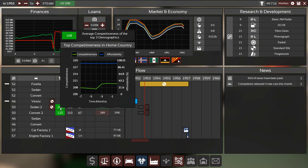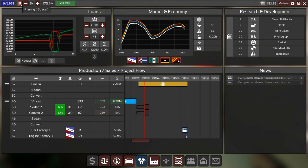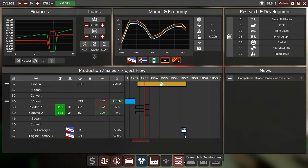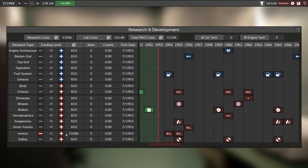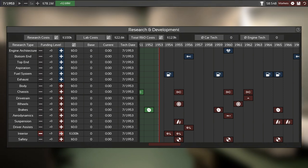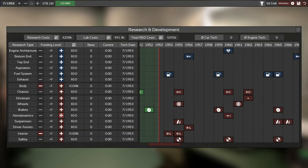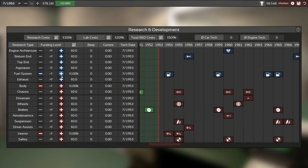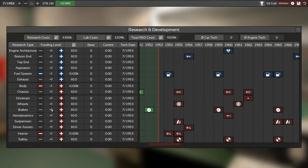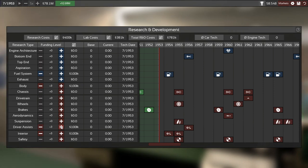Let's speed through. Oh wait — R&D! We do need to start some R&D. Let's put three into interior. We do want body choices earlier — put three into fuel system for reliability to save our reputation. What more do I want? Suspension driver assist — driving assists could be good.